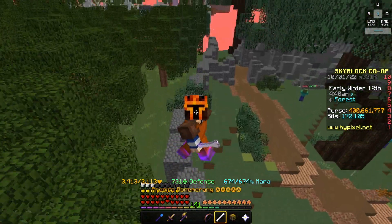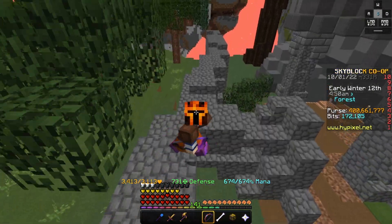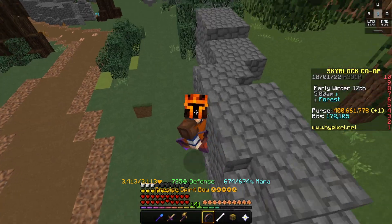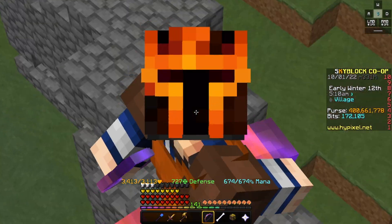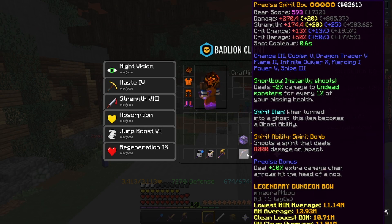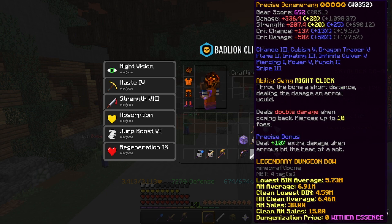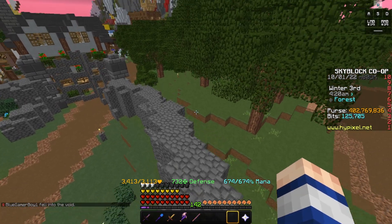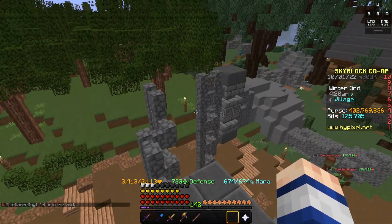Now we're into the test between Spirit Bow and Bowmerang. This is kind of a hot debate right now because a lot of people can't use Juju, so these are the two options people are looking to. We're going to compare which one does more damage per hit, which one does more DPS, and overall which one I recommend. These both have Precise with Hot Potato Books with all the exact same reforges and enchants — not different in any way. Before the damage test, let's compare the cost.